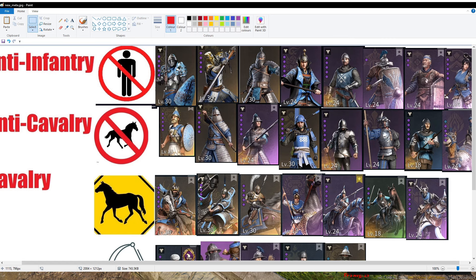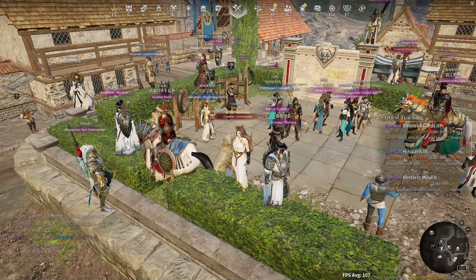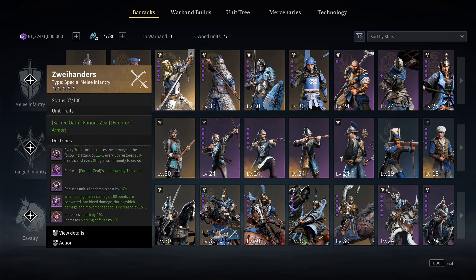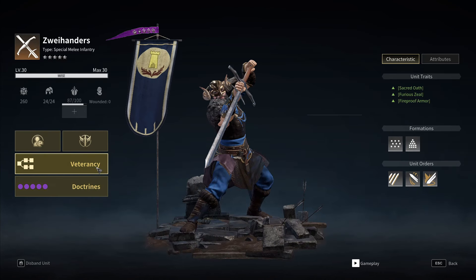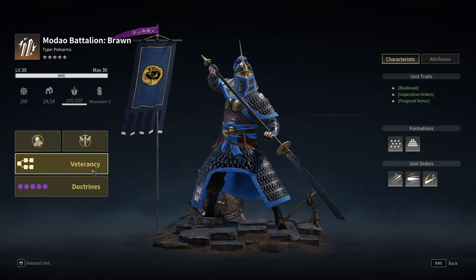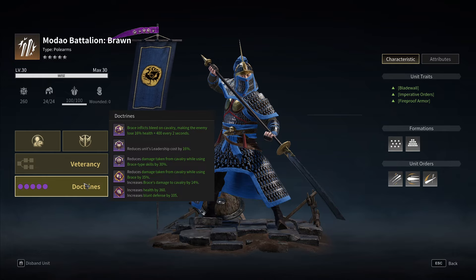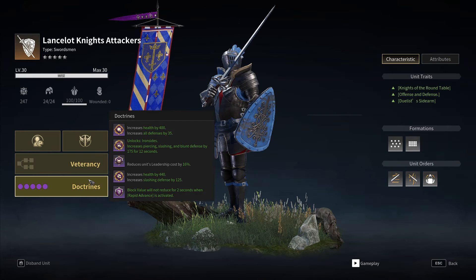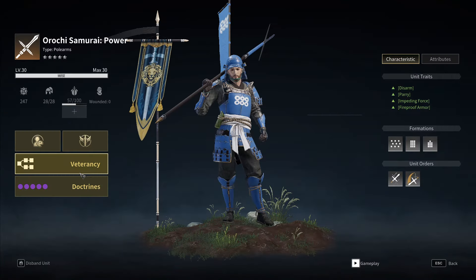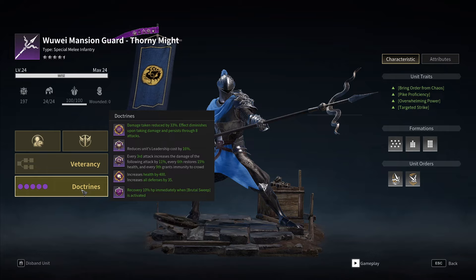That's it for the units. Now I'm going to show you the doctrines I use for them. For Iron Reapers you need the Paradox Doctrine — I'll show you now. For Zwayhandars you need the top vitrancy, and these are the doctrines I use. Topmodao is bottom vitrancy with these doctrines. Lancelot Knights use top vitrancy with these doctrines. Orochi Samurai I'm using top vitrancy and these doctrines. Wuwei I'm using these doctrines with top vitrancy.